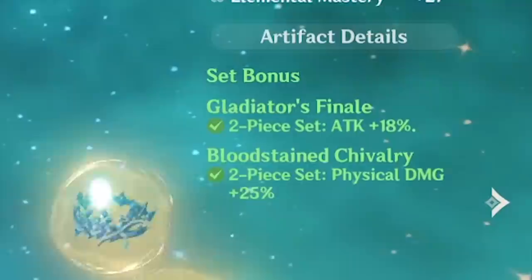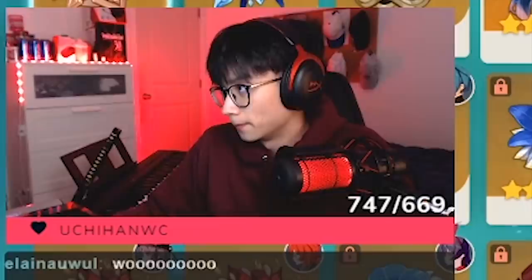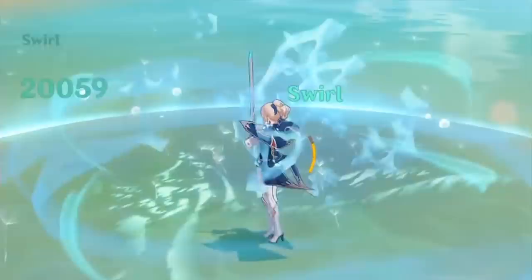Onto the artifacts. I'm running a two-piece Gladiator, two-piece Bloodstained, and an off-set headpiece from Thunder Soother. Let's talk about the flower — HP, whatever. Energy recharge is something I need to keep up my healing since I'm the only person that can heal myself. And crit damage — a very solid 25.6% substat here, very nice.